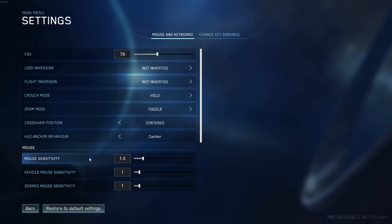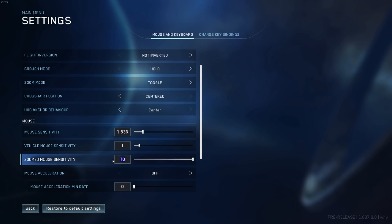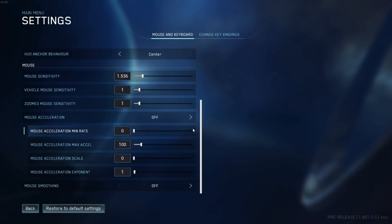If we take a look at the mouse settings, we can see mouse sensitivity, which can be toggled between 1 and 10, vehicle mouse sensitivity which can also be set between 1 and 10, and then there's zoomed mouse sensitivity and a toggle for mouse acceleration, along with numerous settings for mouse acceleration such as minimum rate, max acceleration, and acceleration scale.